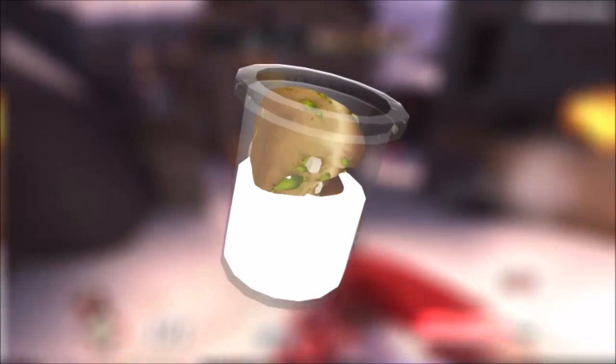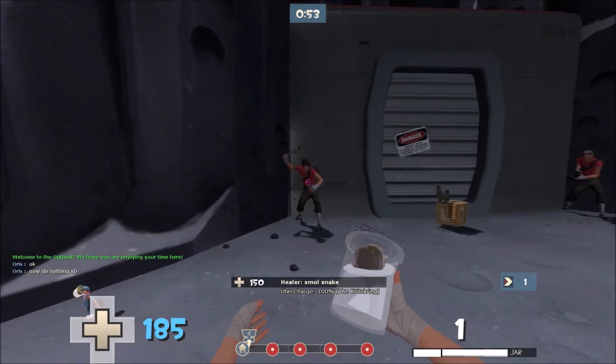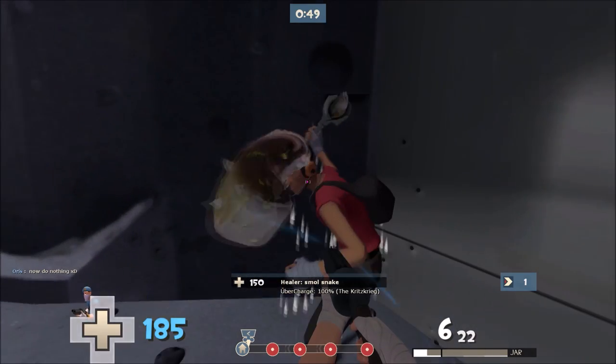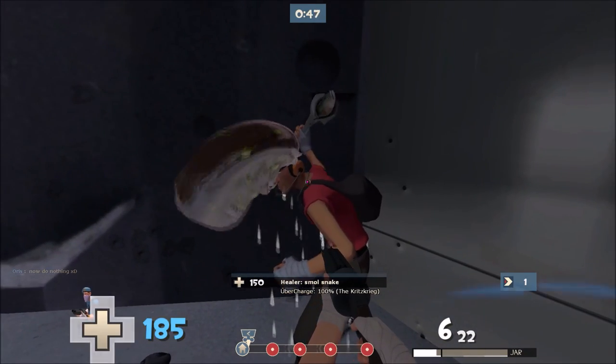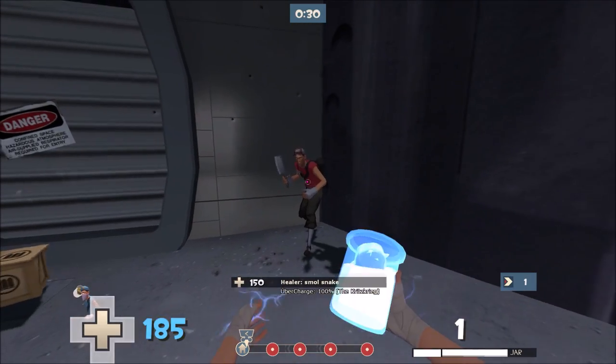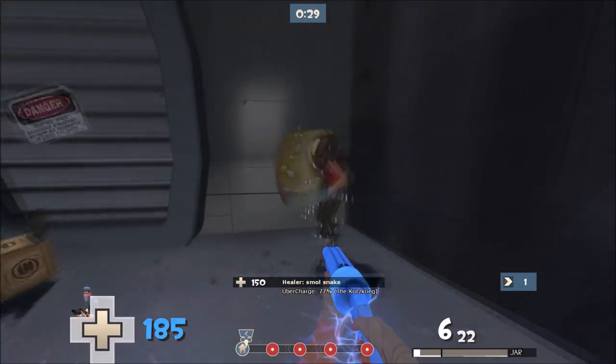When you get a direct hit with the mutated milk from the Love and War update, a mutated piece of bread will appear to eat the person you throw it at, which doesn't actually do any damage, but it looks cool. And the really cool thing is, if you get a critical hit with the milk, the mutated piece of bread will appear massive.